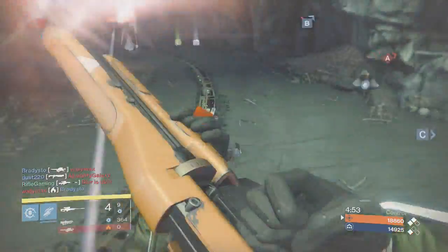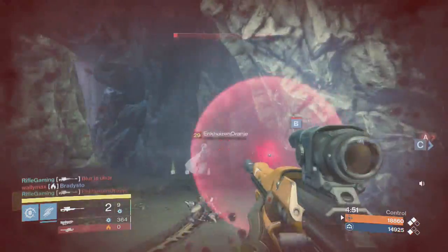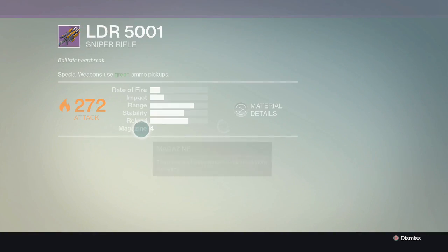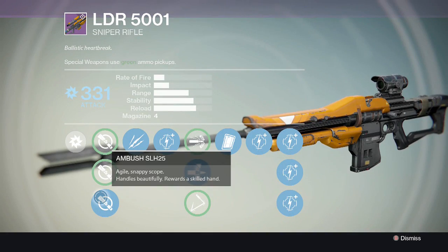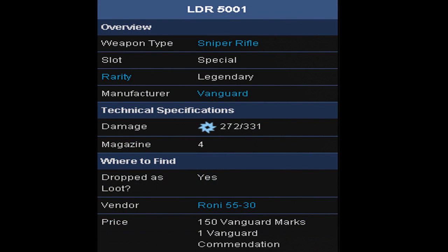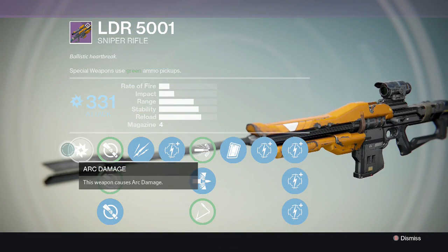It also comes in Arc and Solar — as far as I know, those are the only two damage types I've seen for the Long Distance Relationship. I got the Solar version from a package, but it also comes as a random loot drop. I even checked Destinypedia and it only listed Arc, so I was surprised. I've also seen Solar, and I'm not sure about Void — you guys will probably find out in the comments.